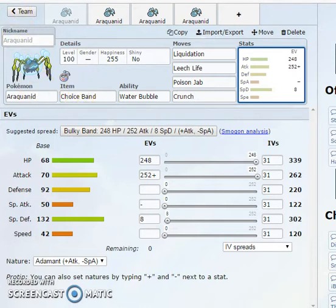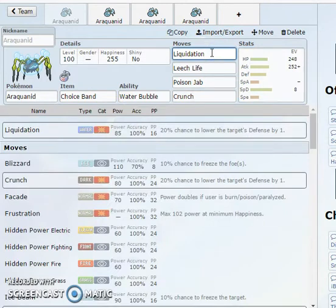I've actually used this thing on the ladder lately and it's an absolute monster. There's really no switching into this thing unless you have an immunity or Water Absorb yourself, or you're a really insane tank. It's very slow, so you're probably going to bring it out as a revenge killer or bring it in on something at a type disadvantage that has to switch out. Choice Band, run Adamant to get the most out of that Attack — you pretty much just spam Liquidation all the time.